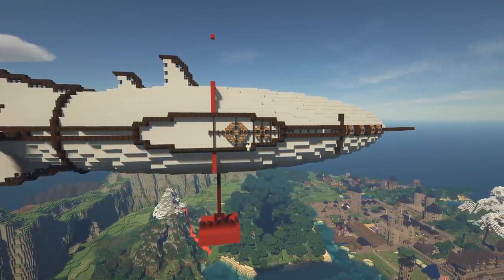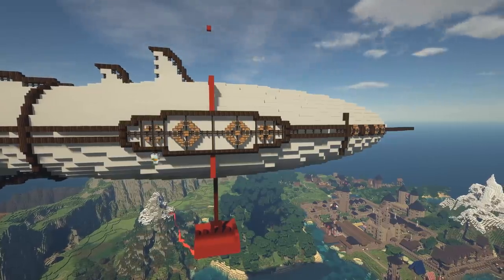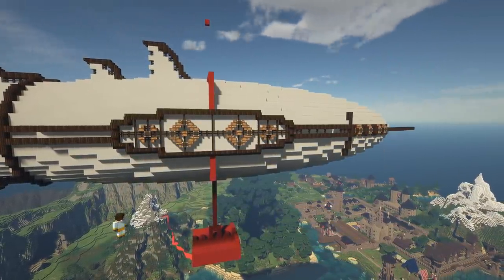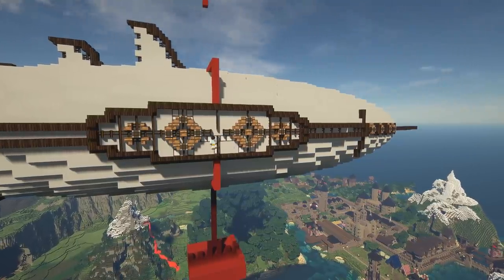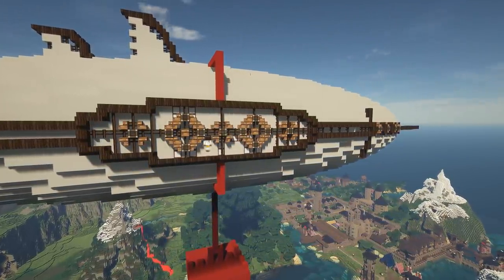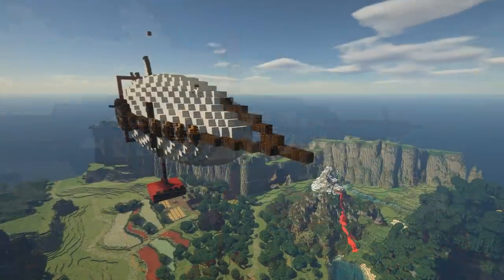The main balloon is white concrete — I tried other materials, but white concrete just fits best. I tried snow and white wool, but ultimately white concrete looks the best for this balloon. I did also use some white wool blocks because in this texture pack the white wool has a bit of a wooden border, and it helps give a bit more detail on the balloon.